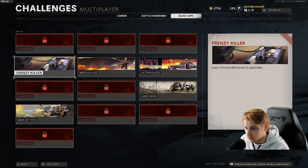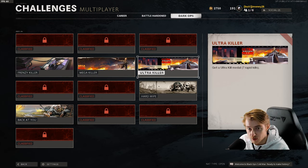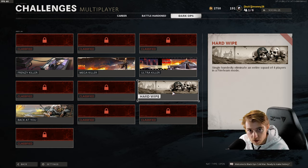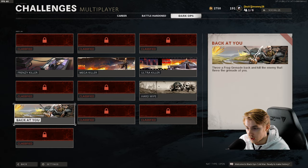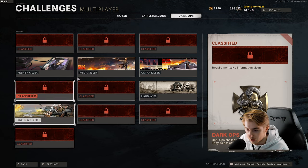They're all classified — they don't tell you what exactly they are unless you have them unlocked. I do have a few of them: Frenzy Killer, which is 5 rapid kills; Mega Kills, 6 rapid kills; Ultra Kills, 7 rapid kills; Hard Wipe, which is take out an entire squad in Fire Team; and Back at You, where you throw a nade back at somebody and kill them. But the rest are classified.